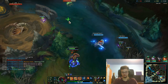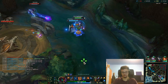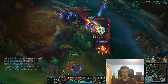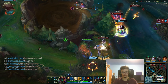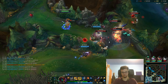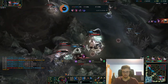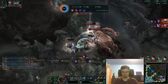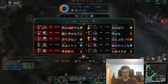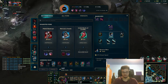There is definitely a Syndra there and we need to get this. Got this — now back off. How did she get caught there? I inted — should have used the D first. This pisses me off because our Draven plays so much against us, and the Leona as well.